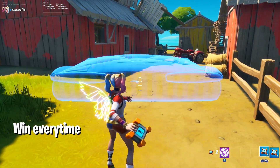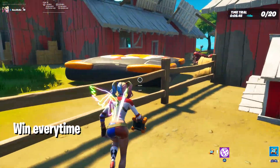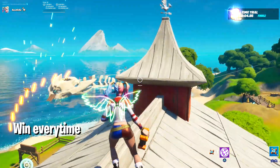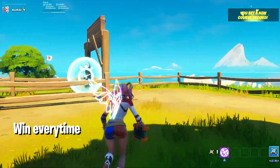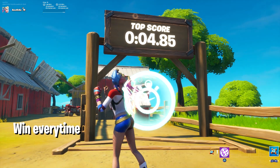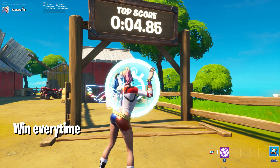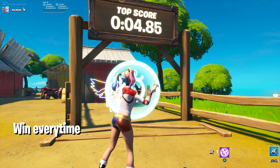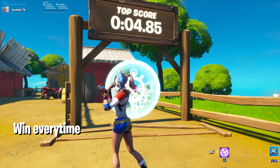Place a crash pad right at the spot, start the game mode, and jump on the crash pad — and boom, I completed it in about 4.85 seconds. You can do this every single time in the Party Royale game mode and people will be surprised because it's impossible to get this score legitimately. This is how you set the high score in Party Royale.